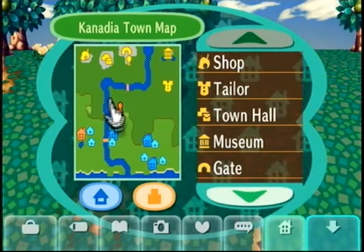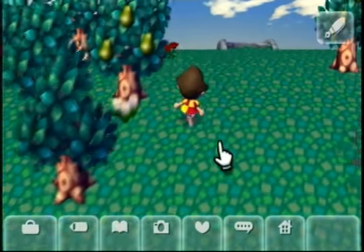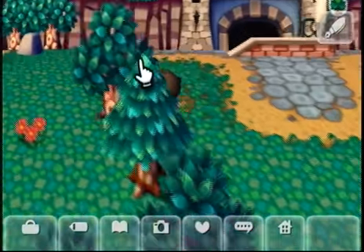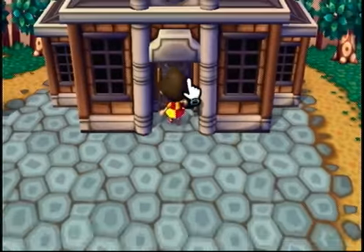All right, let's see town hall — it's right there. This bridge is like very nicely placed. Got very, very lucky. All right, in we go.